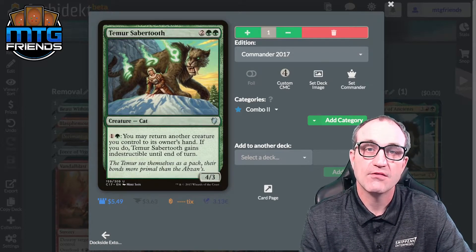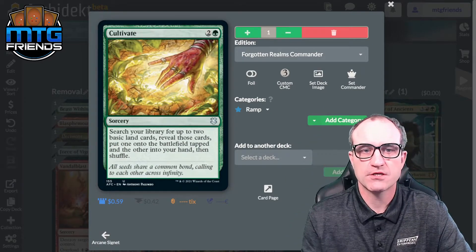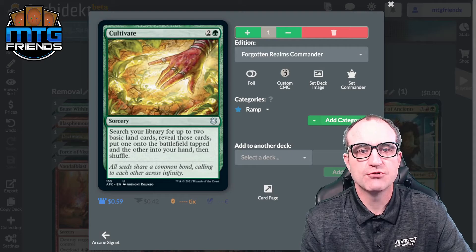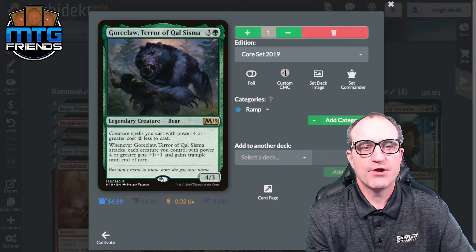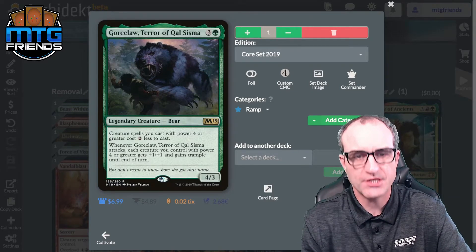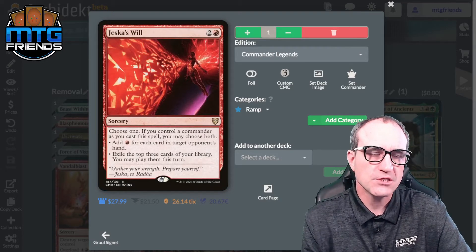For ramp we've got Signets in our colors. We're not running mana dorks — we want to ramp up lands. Cultivate: search your library for up to two basic lands, put one onto the battlefield tapped and the other in your hand. Goreclaw, Terror of Qal Sisma: creature spells you cast with power four or greater cost two less. Whenever Goreclaw attacks, each creature you control with power four or greater gets +1/+1 and gains trample until end of turn.